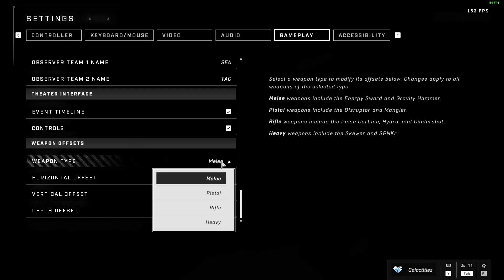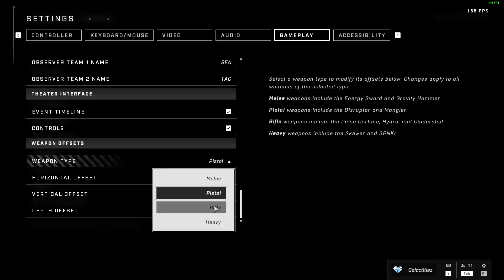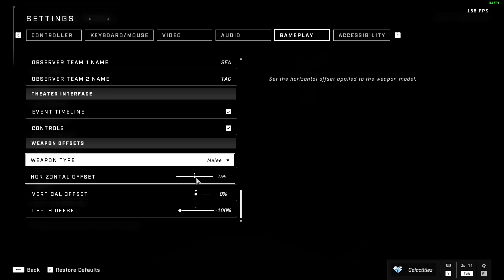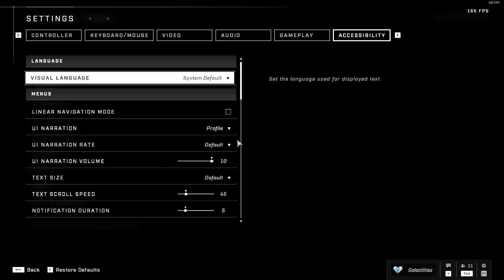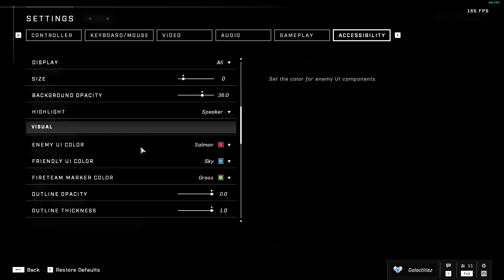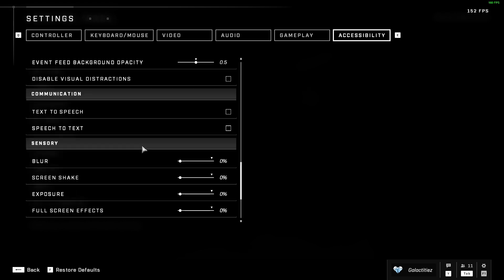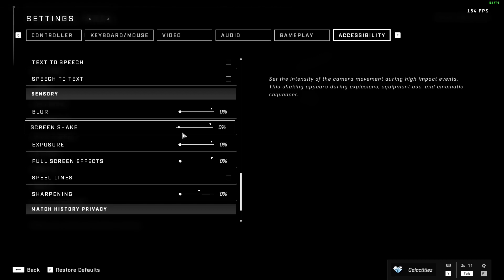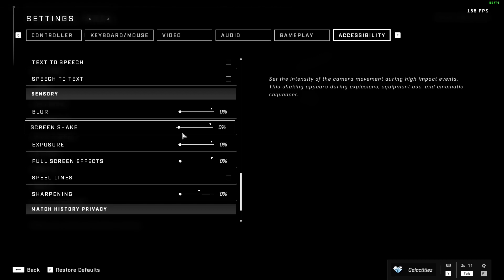The weapon FOV setting controls what your guns look like in your hand — you can mess around with this and see what you like. Last but not least, accessibility has more UI and special options. I'd say go to Sensory and turn all that stuff off — I don't need any of it, and turning it off increases my visual clarity.